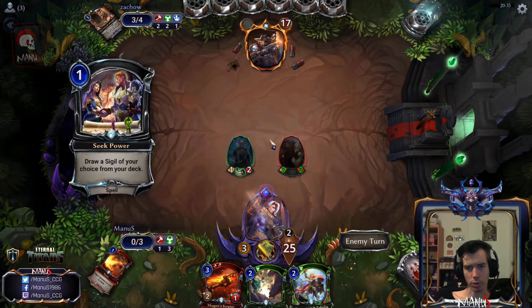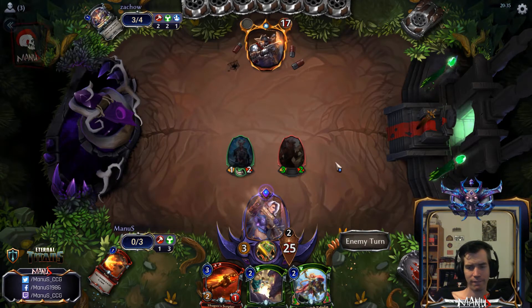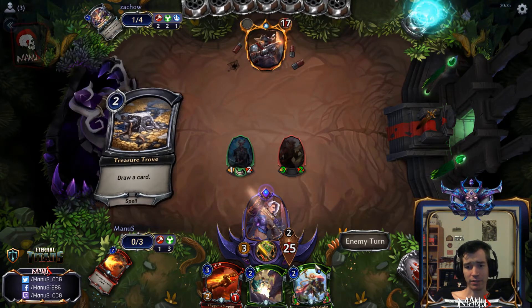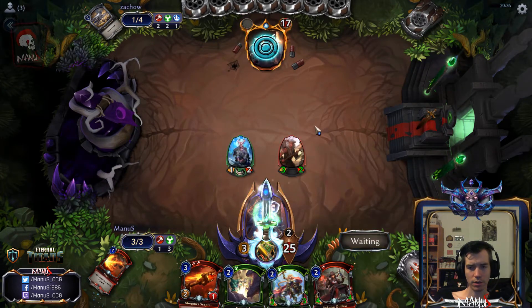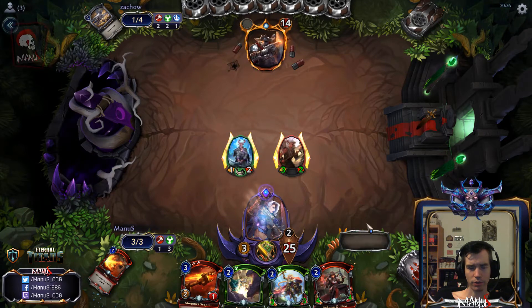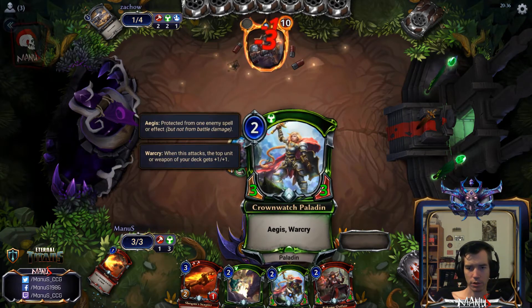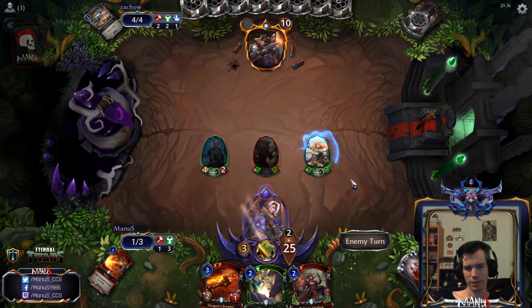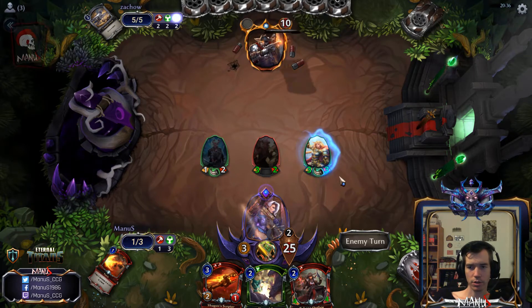Now we draw a 3-3 Crownwatch and we can play into a harsh wall, which is pretty nice. This deck in particular isn't very good at getting rid of this. Teacher's end of turn — if the opponent had a torch they would have used it, so we can just play this safely.